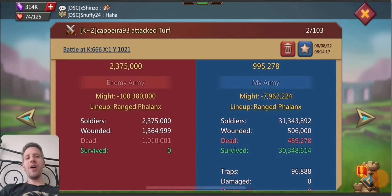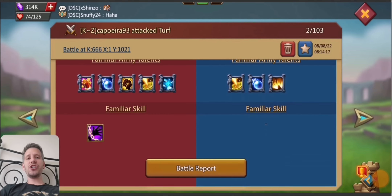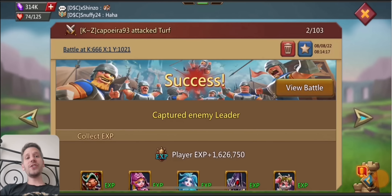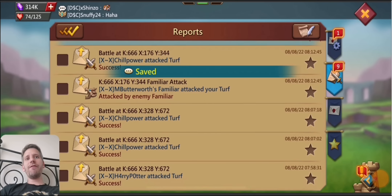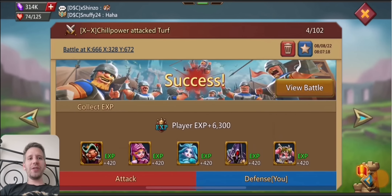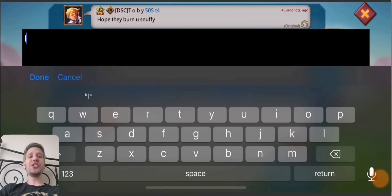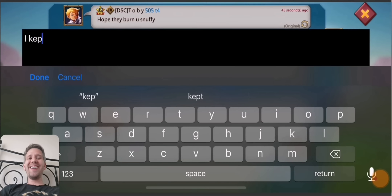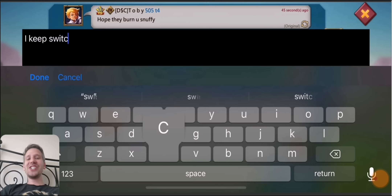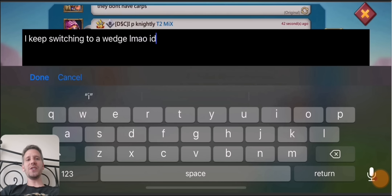This was Caporera 93 — some mythic champ with a gold champ sword. Even though it's not full mythic, that gold champ sword is quite good. Here's Chili Powder as well — that was the tester. Amazing job to Snuffy for taking all these rallies, and shout out to him for sending in the clips so we get to see them.